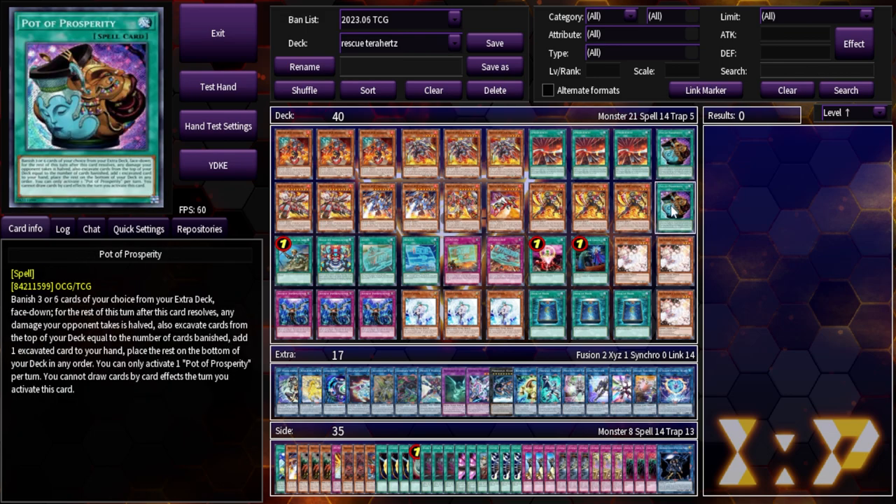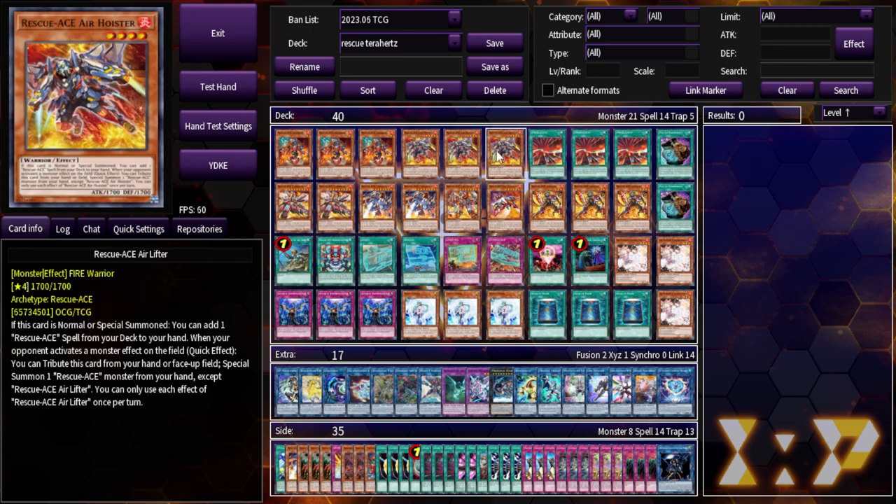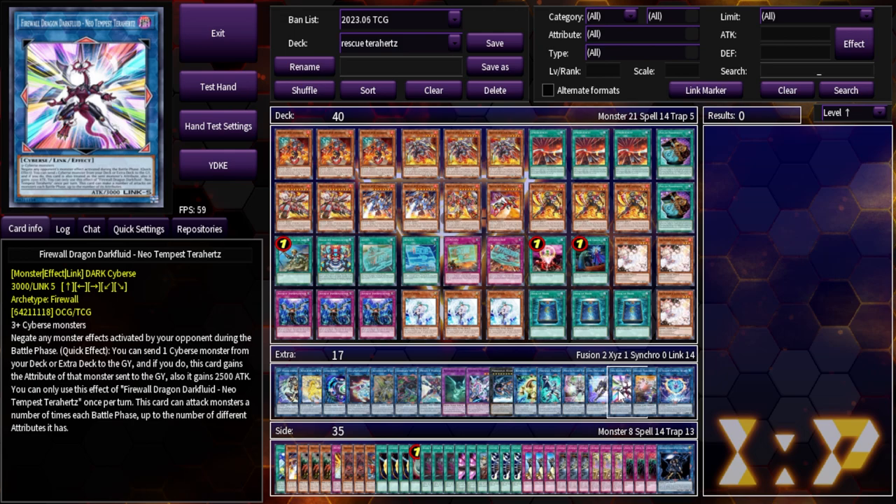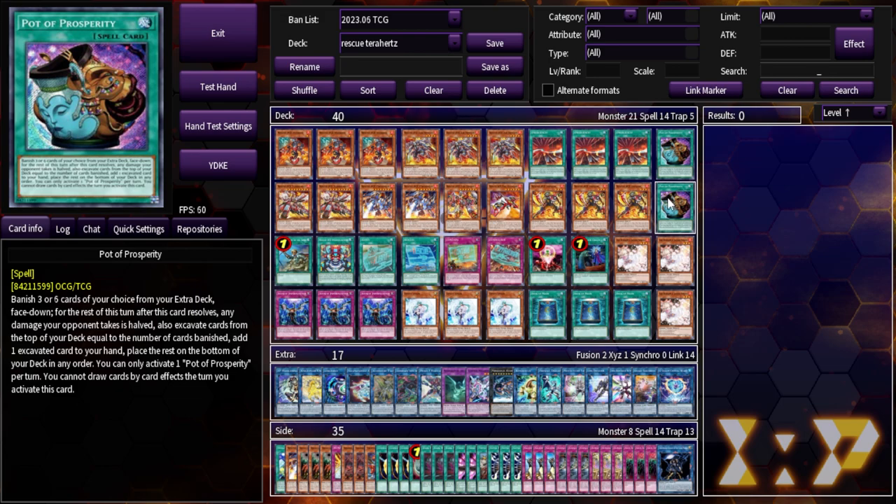I know you guys are seeing the two Prosperity and you're a little confused — why don't I play three? First off, I'm broke. Second, I don't think this deck has that many problems with consistency now that Emergency came out. Prosperity is sort of just that extra 'just in case,' and I didn't want to play three since we have seven cards in our extra deck for the main combo, so there will be times it just won't resolve and I don't want to give up too much extra deck in grind games.